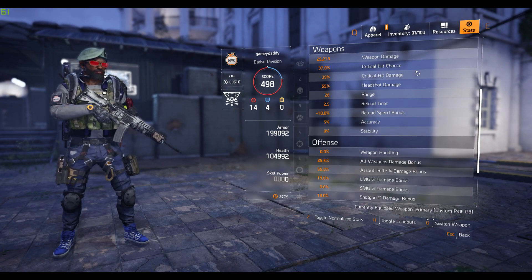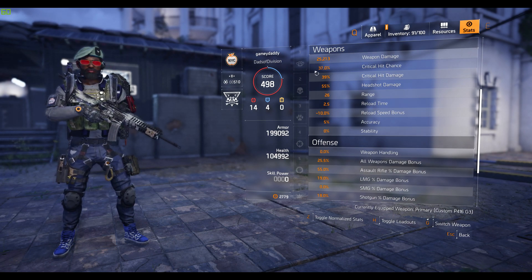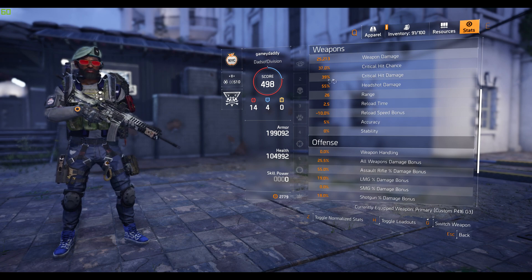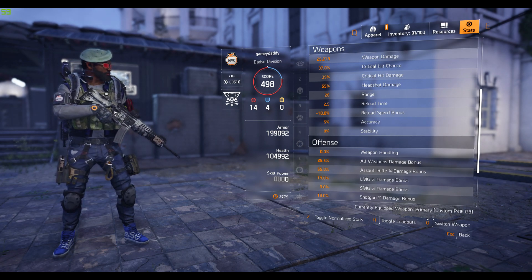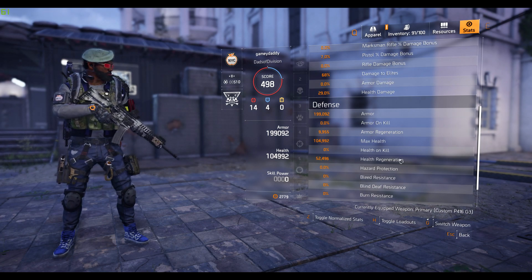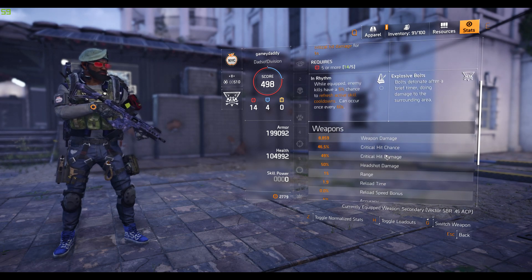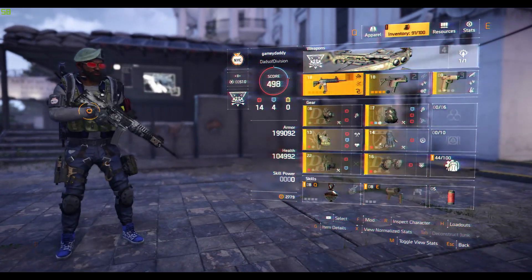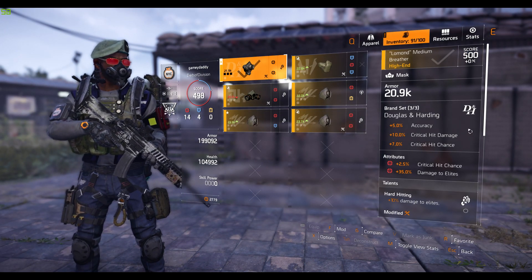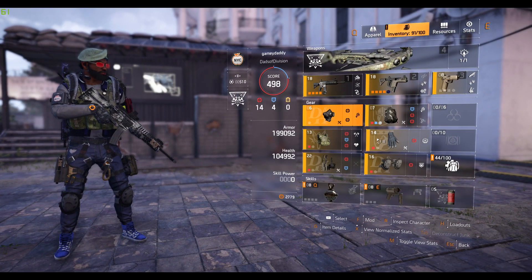Looking at weapon stats: crit chance is at 37 percent because my chest piece has no crit chance — if I rolled 13 percent crit chance on it, that number goes straight to 50. Crit damage is at 39 and I need crit damage mods, though I also like damage to elites. Damage to elites is about 68 percent with the AR and 63 percent with the SMG. Douglas Harding's bonuses are: five percent accuracy for one piece, ten percent crit damage, and seven percent crit chance.